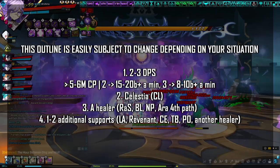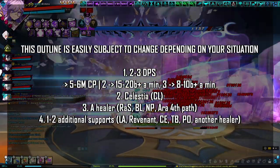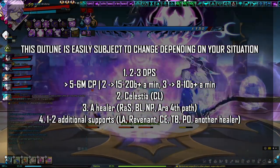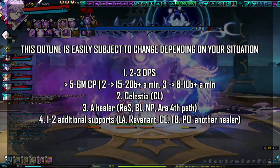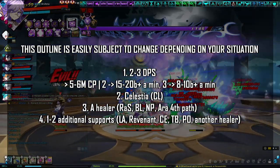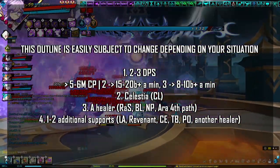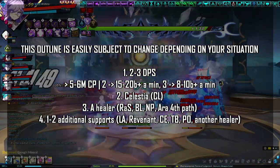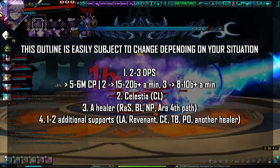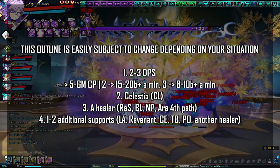You want 2–3 DPS, generally at 5–6 million CP. If you have 2 DPS, they should be doing 15–20 billion per minute in 15-6. If you have 3 DPS, they should be doing 8–10 billion per minute. DPS in your party should generally be the same type — all physical or all magical. You also want a Celestia in your party, and a Healer: either Radiant Soul, Nyx Pieta, Blue Hen, or Ada's upcoming fourth path.